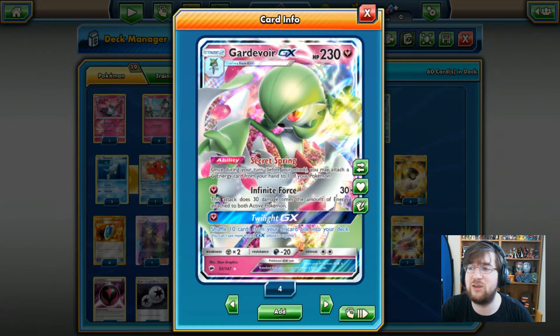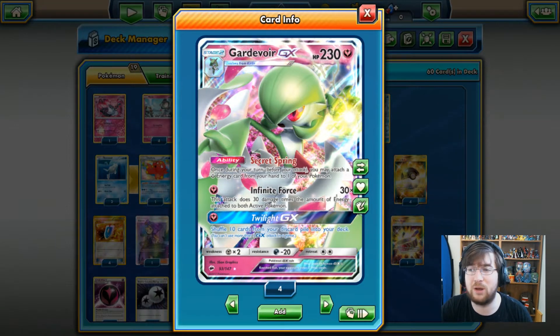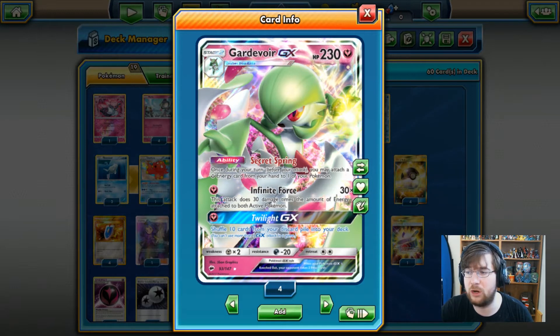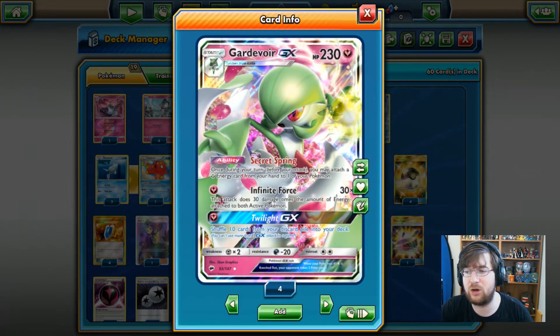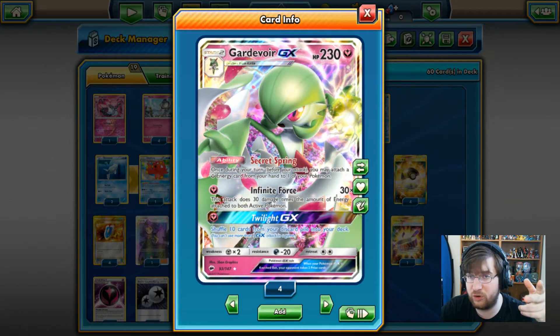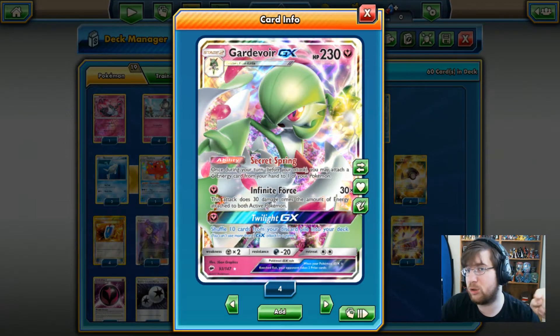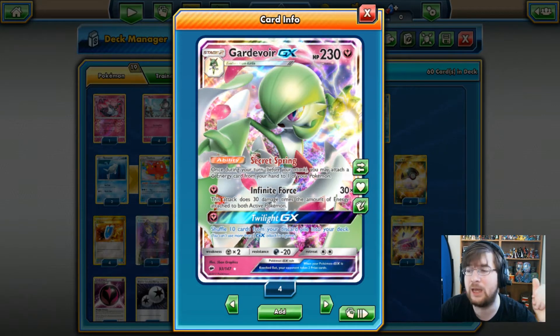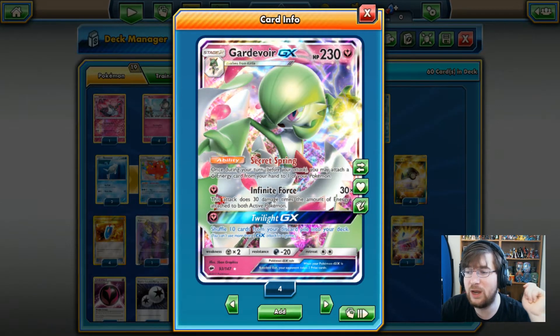Gardevoir GX is a 200 HP fairy type Stage 2 Pokemon with the Secret Spring ability. Once during your turn, you may attach a fairy energy card from your hand to one of your Pokemon. This means you get two energy drops per turn with one Gardevoir. If you get multiple Gardevoirs out, that can power up Gardevoir so quickly because of its Infinite Force attack.